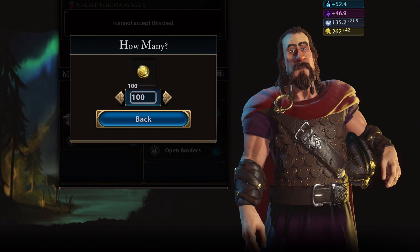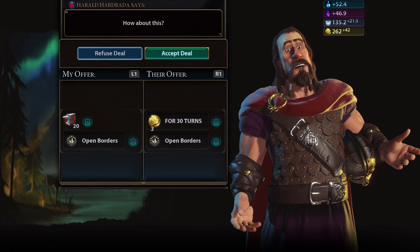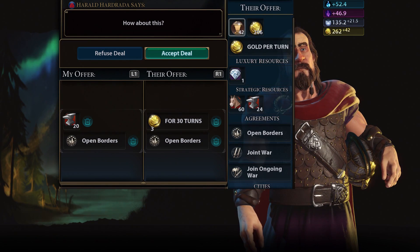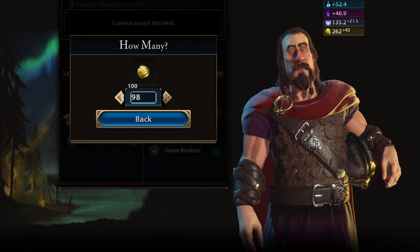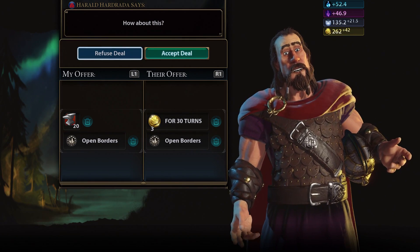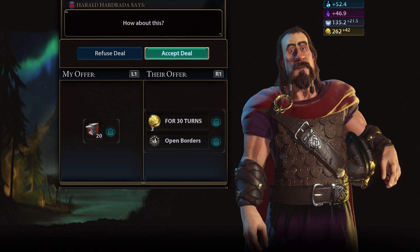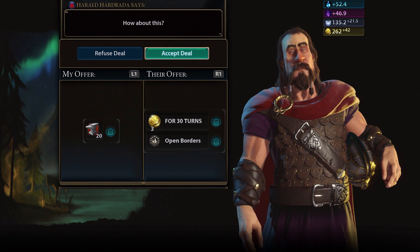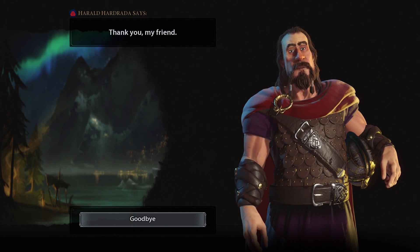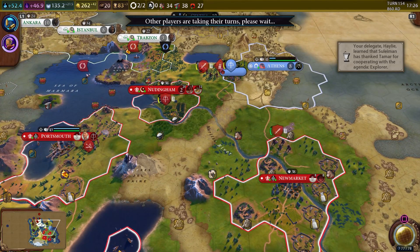We're going to try and modify the deal to get a bit more. If we reduce the money to like 50 or whatever — just give us some money. Yeah, he's willing to do that. He's far away so I'm not worried about him attacking us. He'll build one unit with the iron and we'll get three gold per turn. He's giving us open borders too, so we'll get three gold per turn for around 20 to 30 turns.